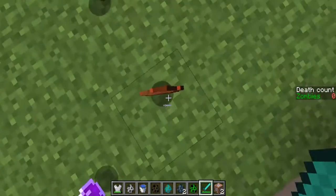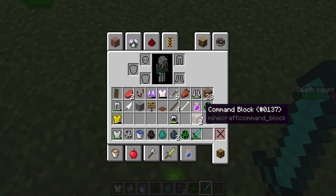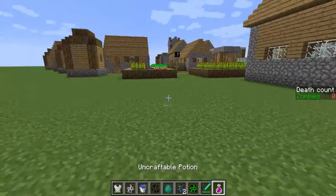Okay yes, I got the potion. It's called the undraftable potion - it's Slowness 3 and Strength. I'll just show you, and it also has leather. That's pretty much all you can get.